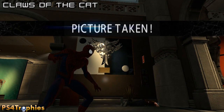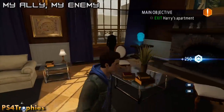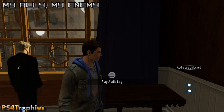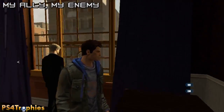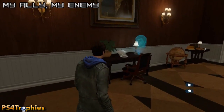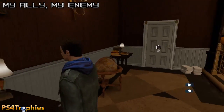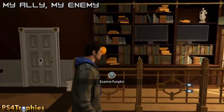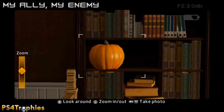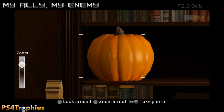The ninth mission is 'My Ally, My Enemy,' set in Harry's apartment - there was nothing in the eighth mission. There are three collectibles right at the beginning as soon as you gain control. There's a big head, a second audio log nearby - you really can't miss them. Then there's also a photo of a pumpkin. Go ahead and take a photo of that pumpkin.